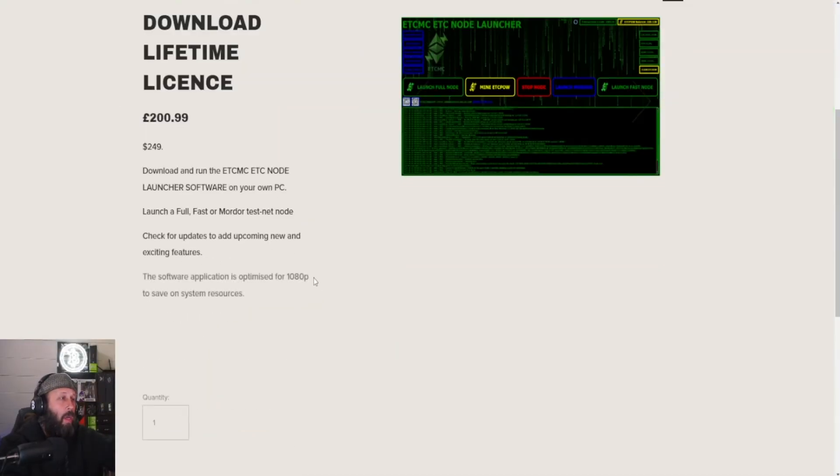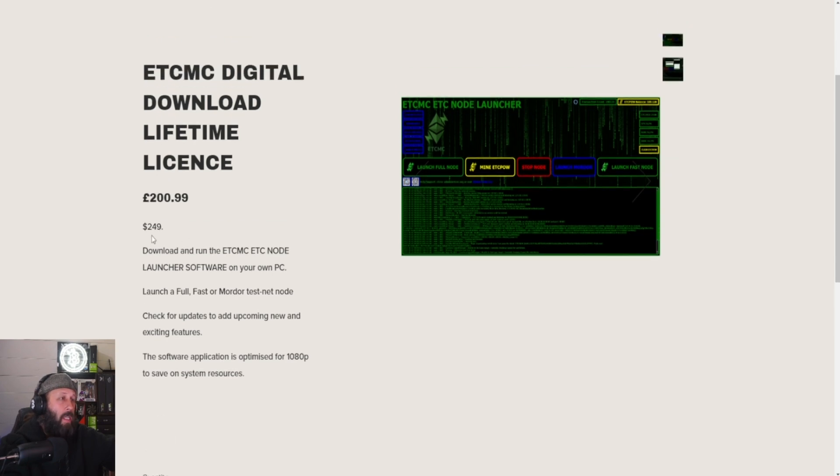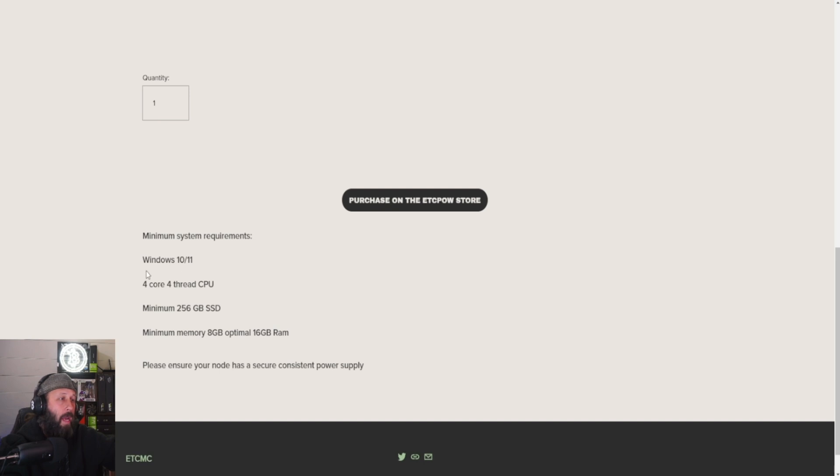If you click on the license page, the digital download license is $249. Your requirements are right here: either Windows 10 or 11, 4 cores and 4 threads on the CPU, 256 gigabyte SSD, and at least 8 gigabytes of RAM, with 16 gigabytes being optimal. It's very minimal - you could get those small form PCs on Amazon for like 80 to 120 bucks or something like that and be good to go. In our case we are going to be running an old PC that we had laying around that we're not using.